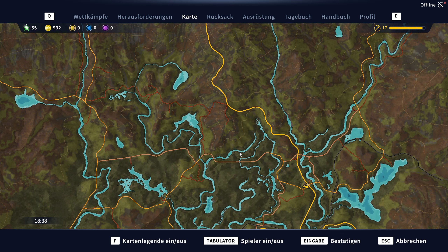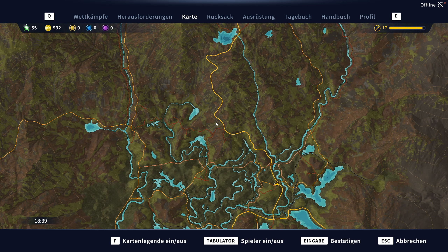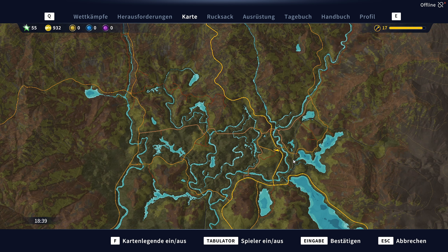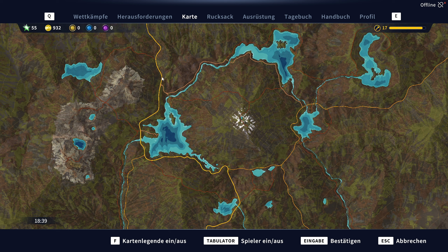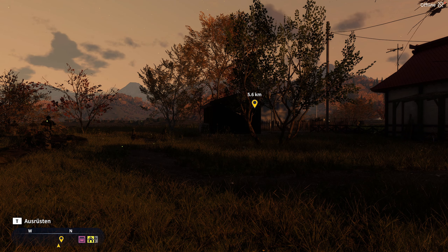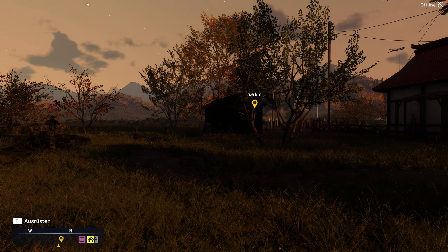Was ihr sonst so finden könnt, müsst ihr leider selber rausfinden. Es ist auf jeden Fall eine sehr große Karte. Man braucht wirklich ein bisschen – zu Fuß sowieso deutlich länger, mit dem Auto schon eine Strecke. Also wenn ich von unserem Startpunkt Luftlinie hinten einen Wegpunkt setze, liegt der bei 5,6 Kilometer. Das ist schon eine interessante Weite.